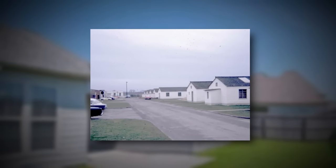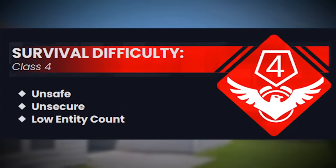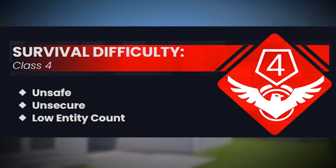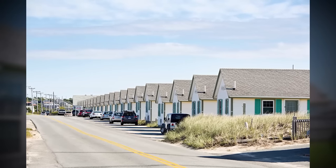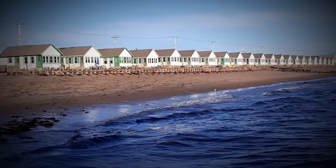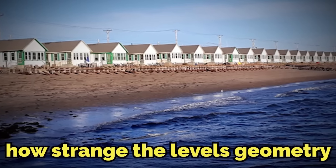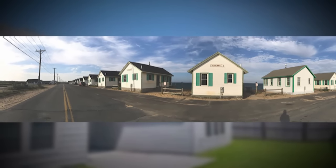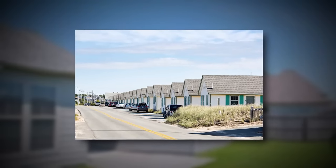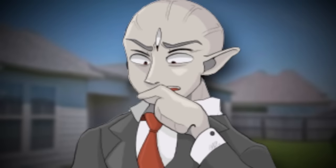Backrooms Level 995, or as it's commonly known, Reality Aligned Houses, is classified as a class 4 difficulty because it's unsafe, unsecure, and also very volatile and glitchy. The level itself looks like a never-ending straight road with houses on both sides of it. Trying to go off this road and get behind the houses is nearly impossible because of how strange the level's geometry is — the geometry of reality here is so glitchy and messed up that you can't even walk even though it looks like you can. It just won't let you walk back.